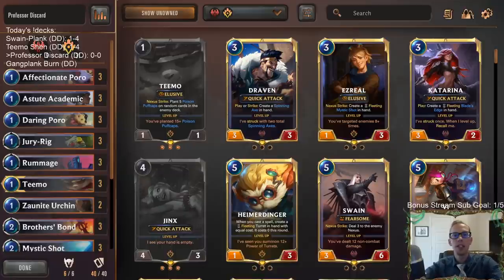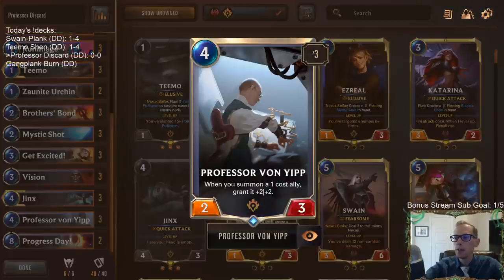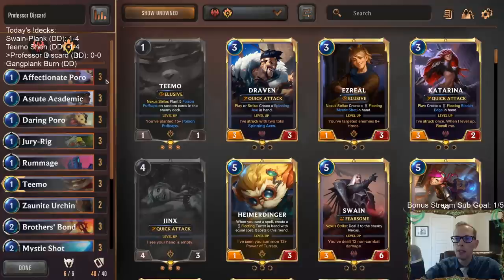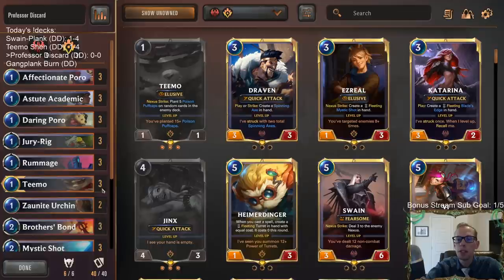Welcome everybody on Twitch and YouTube for another donation deck. We're calling this one 'Professor Discard' - a discard deck focused on Professor Von Yip, a four-mana follower that whenever you summon a one-cost ally, you grant it plus two, plus two. We want a whole lot of one-cost allies, and you can see that's what we've got here.